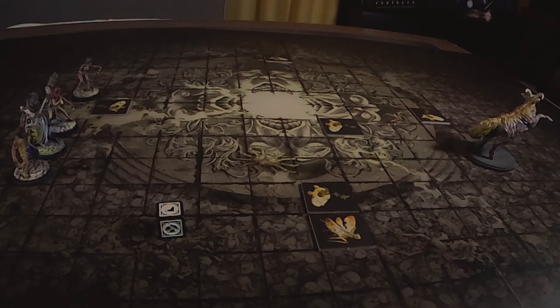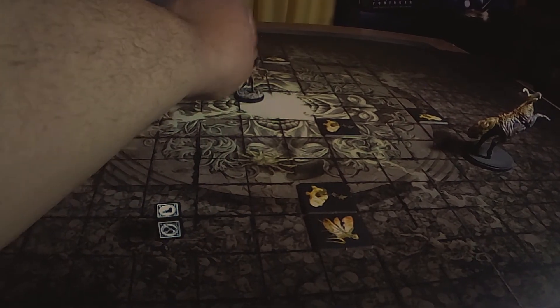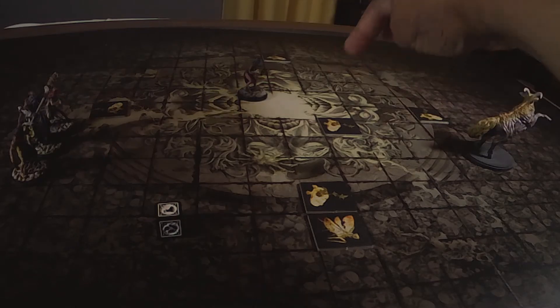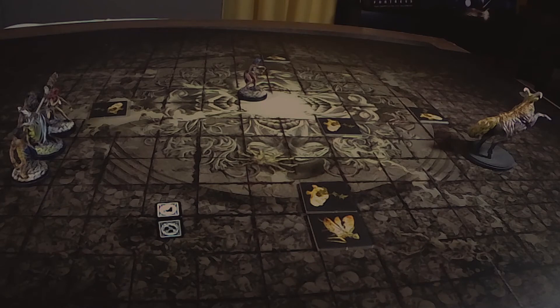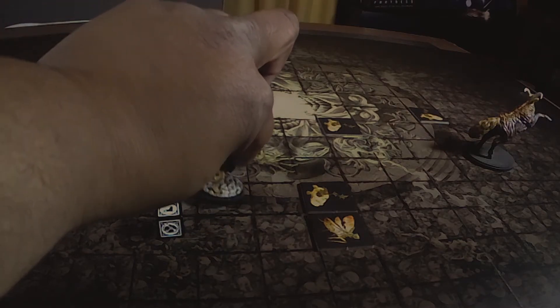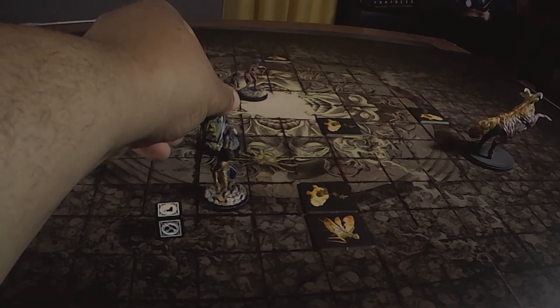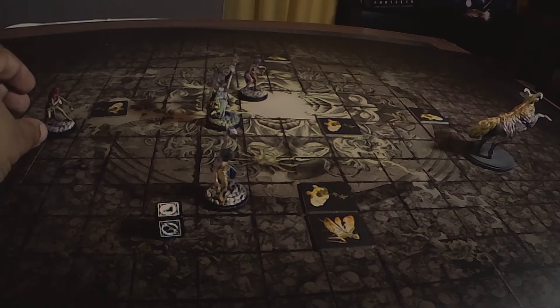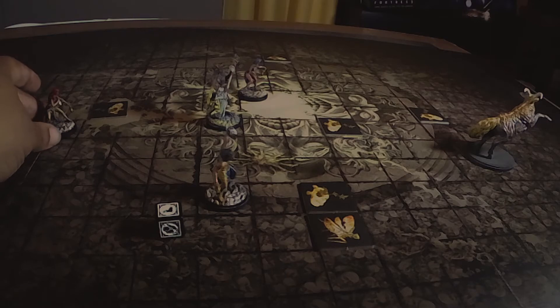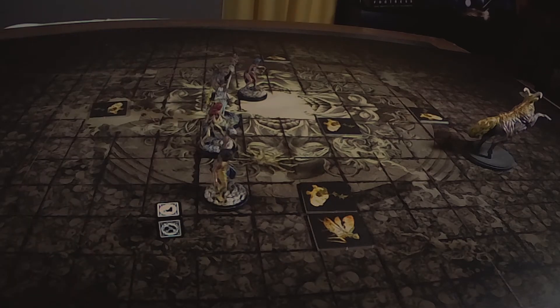On our turn, Niobe moves toward the monster and Lucky repositions to the middle. Everybody spreads out trying to herd the antelope.